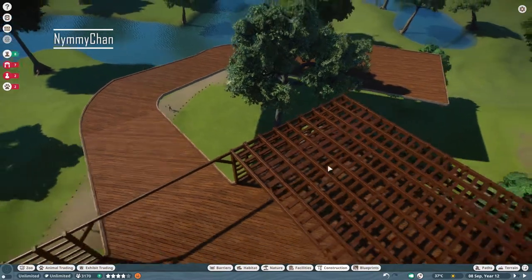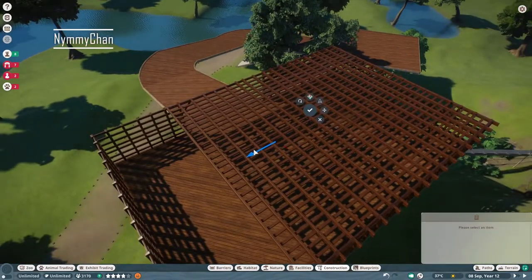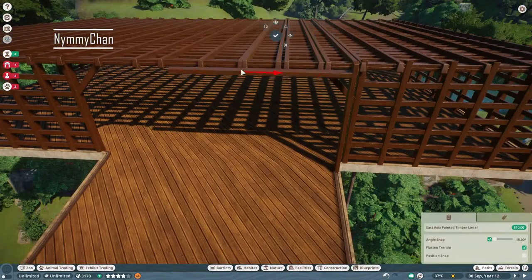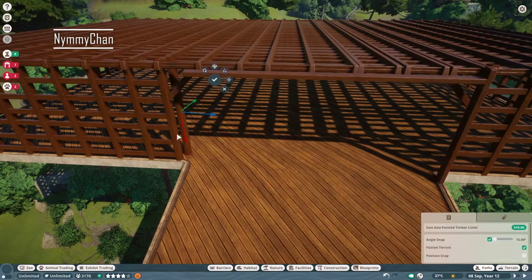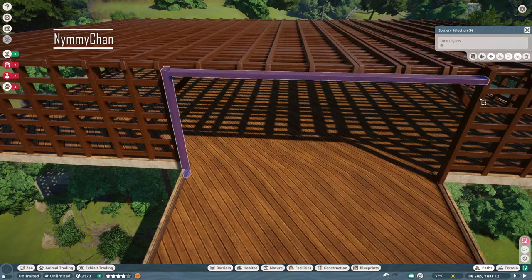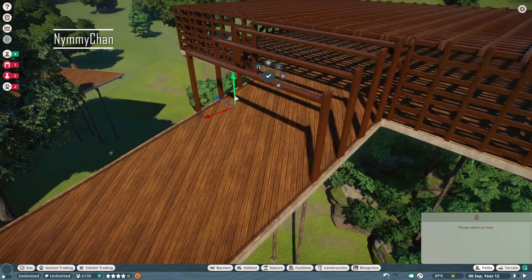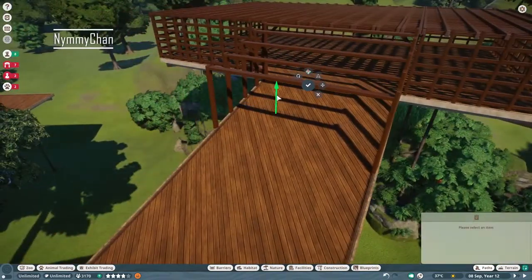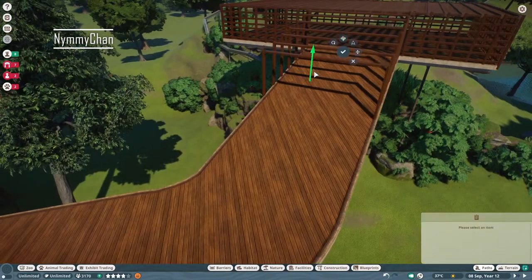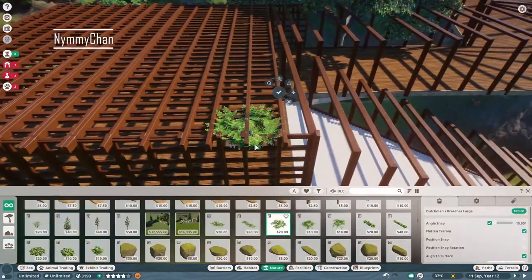The bottom platform is doing a similar thing but a little shorter. Here we are doing the same thing we did at the nocturnal house — making this little pathway because there are no railings here. I didn't want to use the pre-made railings from the game; I wanted to use my own. So we are making them here, going all the way down.